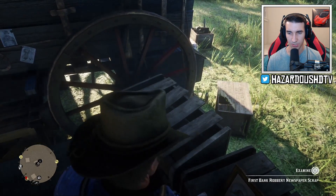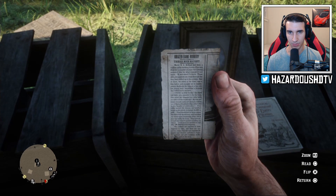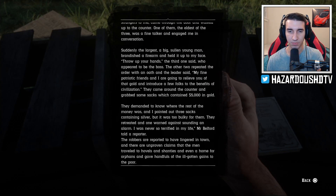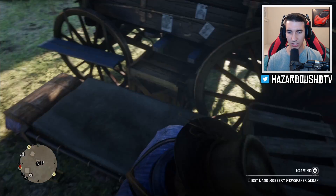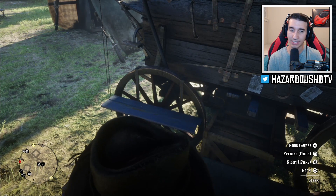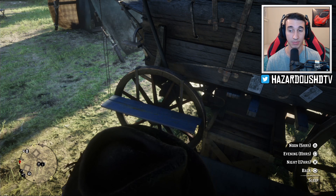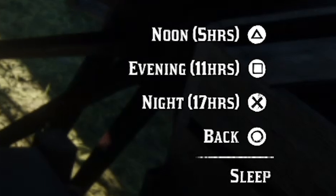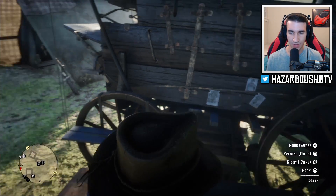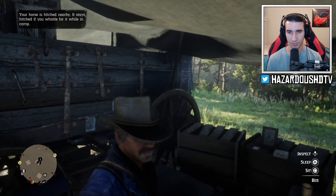There are a few other scraps of paper you can read - 'First Bank Robbery Scrap' - look at this: 'Brazen Bank Robbery, three men saw it,' and you can read through the whole thing. There are so many different pieces of text you can read, it's absolutely amazing. Moving on, you can also come to the bed and choose to sleep. It's not like GTA or the original Red Dead Redemption where you could only sleep for six hours - you can actually choose what time of day: noon, evening, night, morning, dusk - there are so many different options.